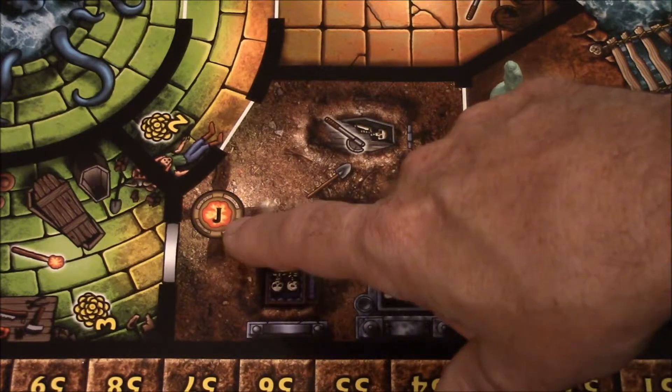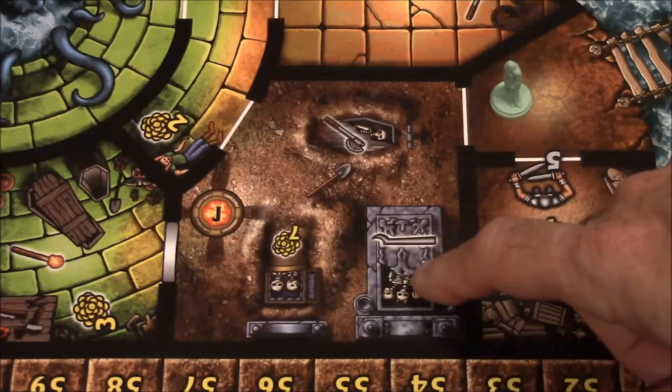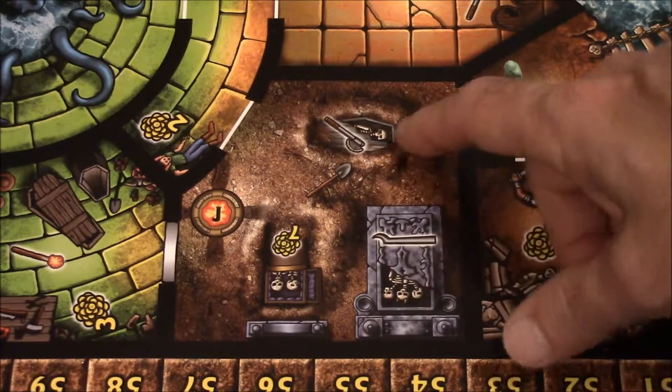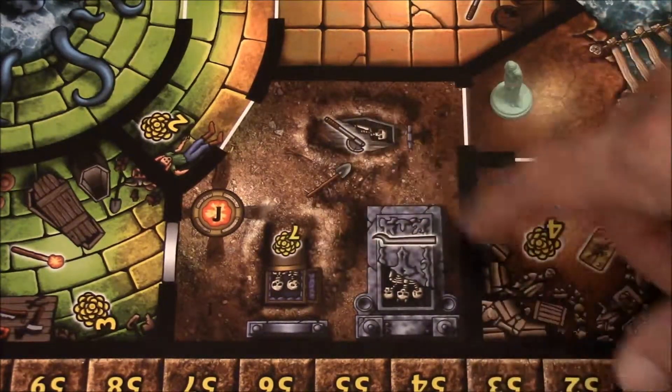This room is marked with the letter J and it's called the grave dig. In it are three different graves. You can attempt to dig up any or all of the graves in order to get the items that are in there.